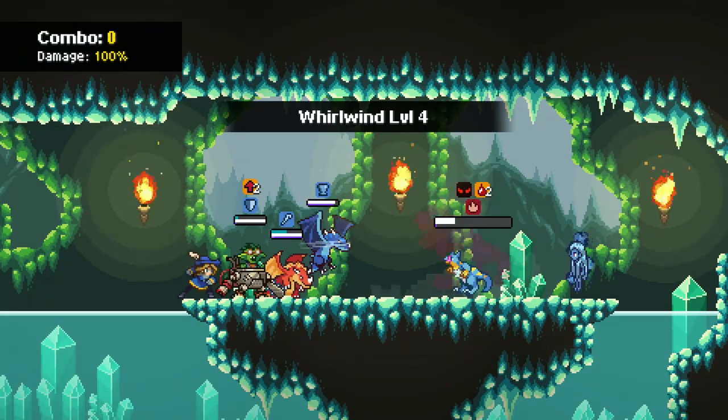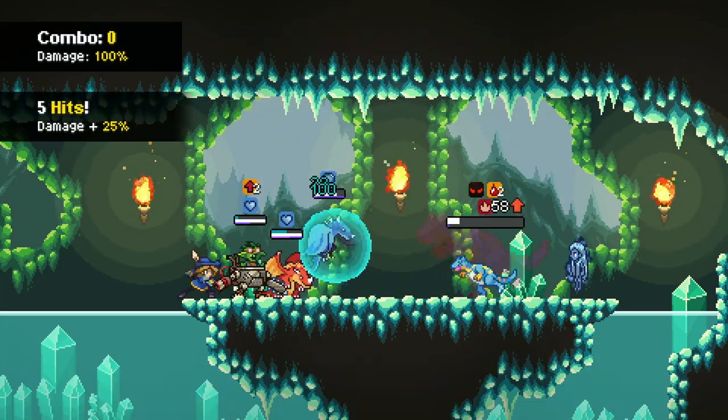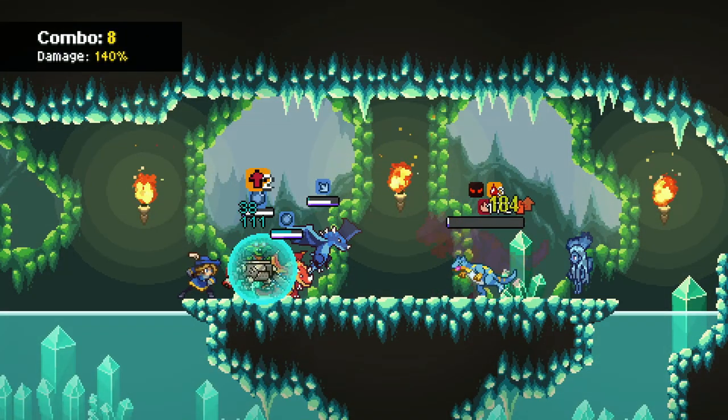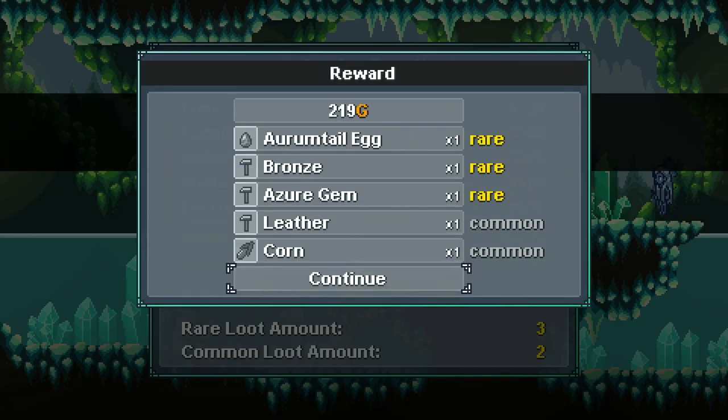Look at how little damage this thing's doing — it's barely touching us. Normally the creatures around here have been doing a ton of damage to us, but these guys not so much. There we go — we five-starred it, which means we get its egg guaranteed. By the way, if you five-star a champion monster, you're guaranteed to get its egg.